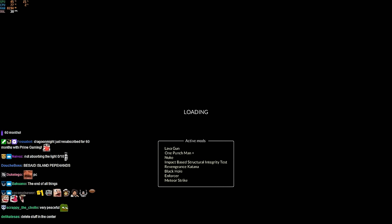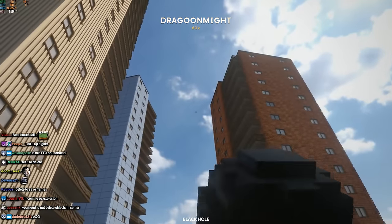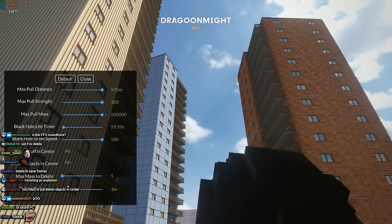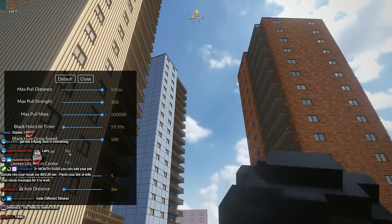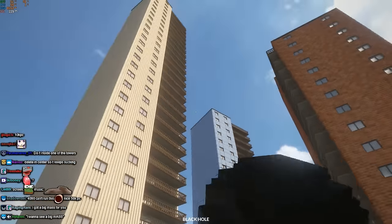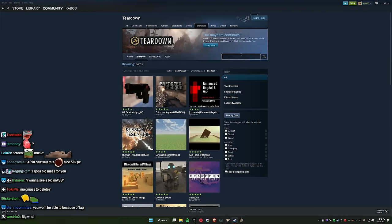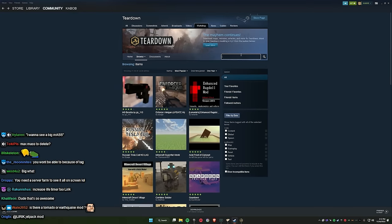I'm gonna do it in the sky. Pellet to delete, but I want to see a big mass. Delete stuff in the center? Yeah wait, is there a flying mod? Hold on. Flying. Or jetpack.